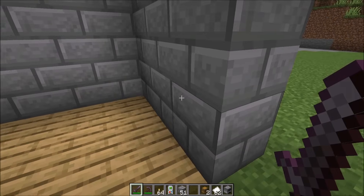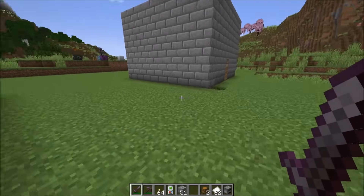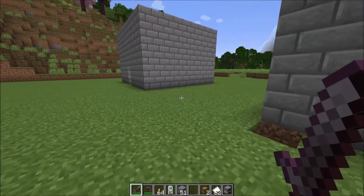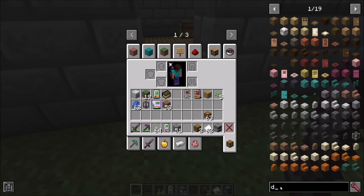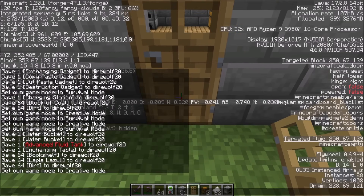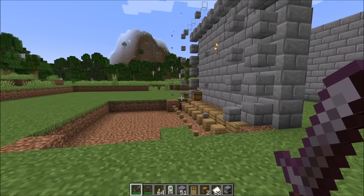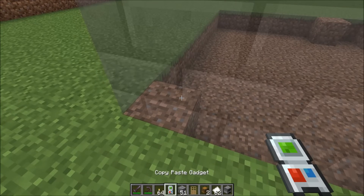Some blocks are ignored in building gadgets: doors because they are cursed and beds because they are cursed. So don't try to copy paste beds or doors. For mod pack makers or modders, if you want to make sure your blocks are not copied, you'll notice that there is a unique building gadgets deny tag that you can place on your blocks. And it'll block building gadgets from being able to interact with it. Note, if you undo a build that didn't exchange, you won't get those original blocks back. So be really careful when you're doing what you want to do there.